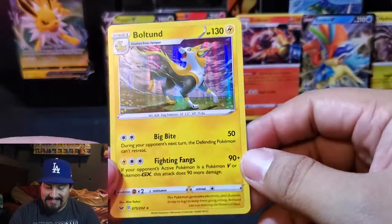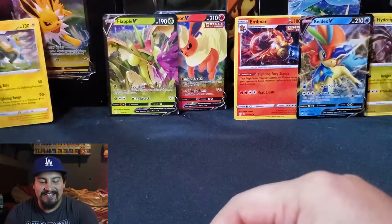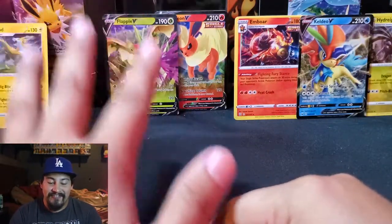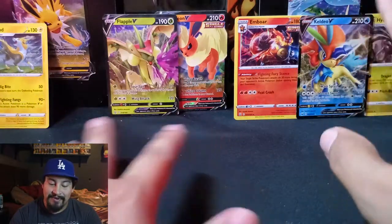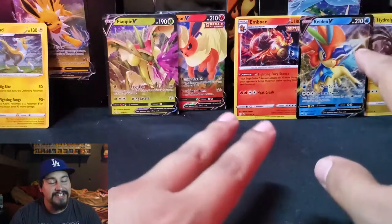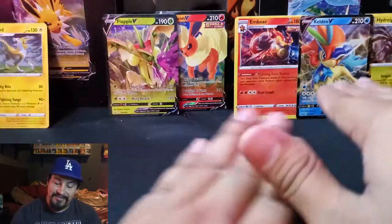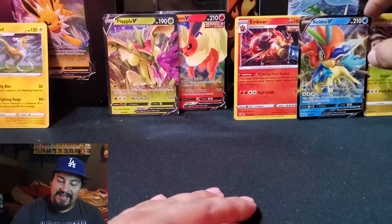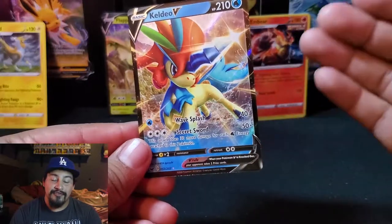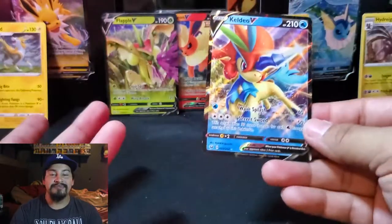So we actually just went down the line. If we were to start with Jolteon, then Flareon, and then Vaporeon, we would have went from the worst packs to the best one. But we went from the worst evolution of the three to the best evolution of the three. But that's gonna do it — hope you guys enjoyed. Honestly, I'm not upset. I just got these tins for the promo itself, so the packs are just bonuses.